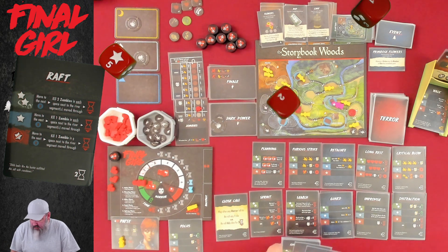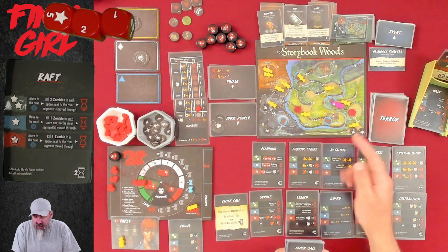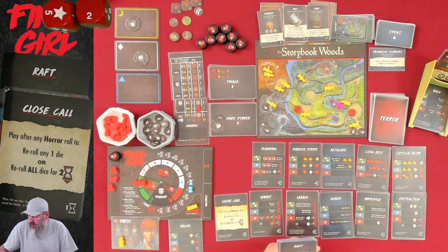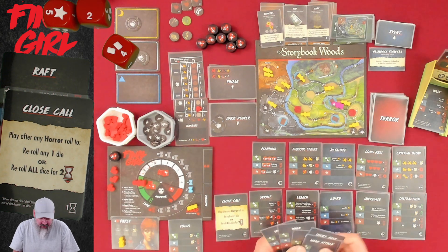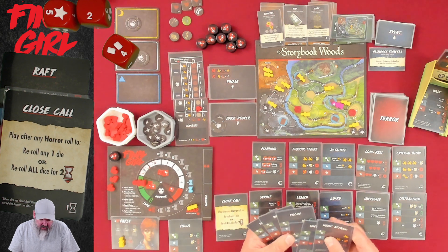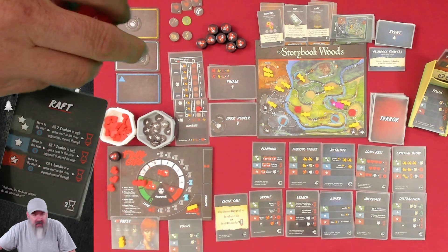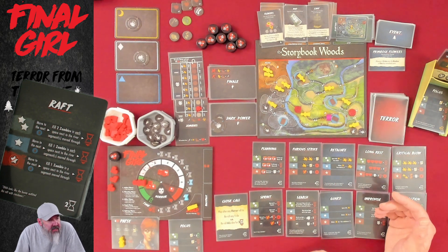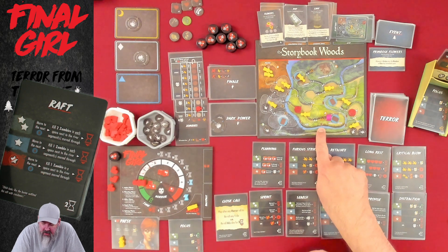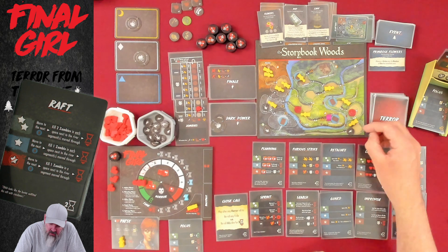Rafting! I really want to kill both of those guys because if I don't, we're going to be on the wrong side of the river. I'm going to play Close Call and just reroll one die to see if we can get a kill. I need my Weak Attack — this card I've been throwing away for so many games is really handy all of a sudden. Two successes on a Raft — minus one time. Move to the next raft space, putting us in Grandma's house on the other side of the river. Killed two zombies in each space next to the river segments moved through — so we killed these two guys!